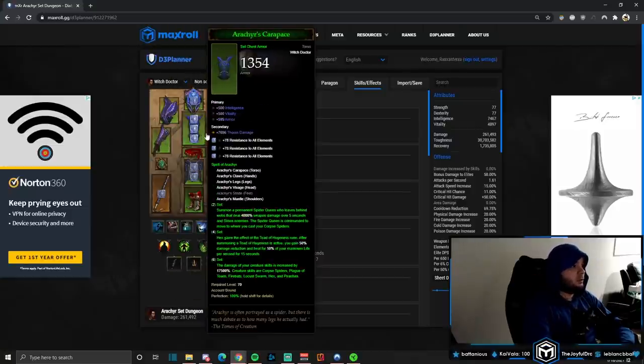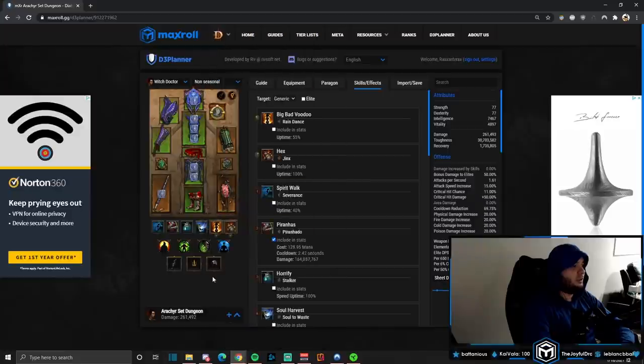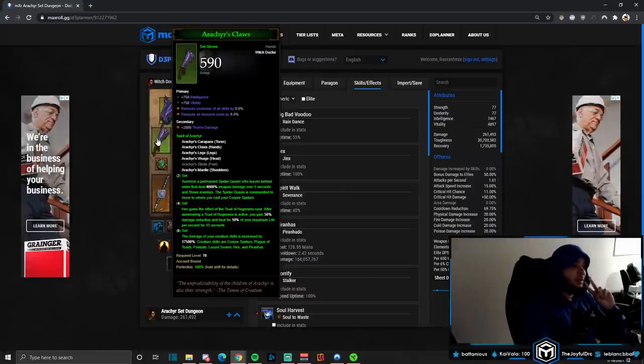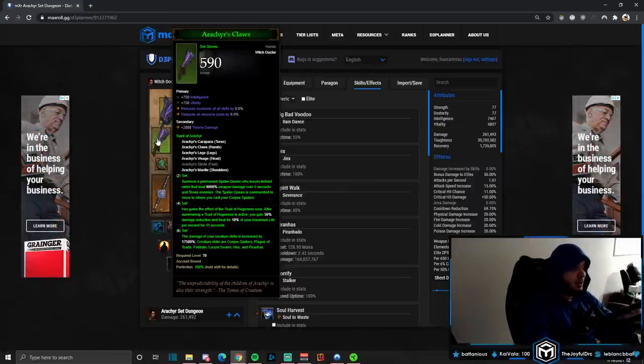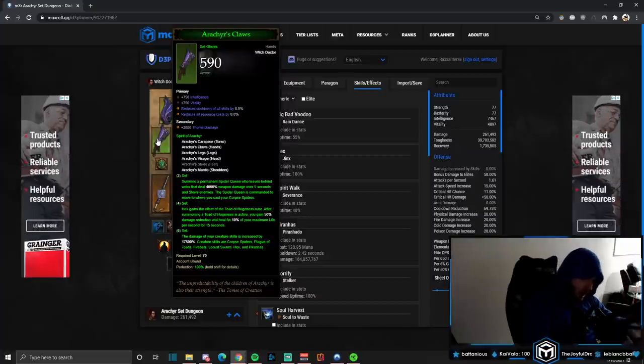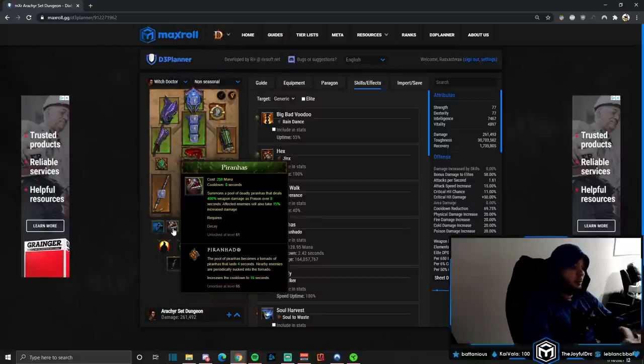With Arachyr, of course, we have to take the entire set dungeon — the helmet, shoulders, gloves, chest, and pants. With Ring of Royal Grandeur in the cube, we'll complete our set. The two-piece gives us that Spider Queen we need; she leaves behind webs that deal weapon damage. We need those webs to be hitting an elite along with our Piranhas, so the Spider Queen herself is doing 4,000% damage and the Piranhas do 400% weapon damage.